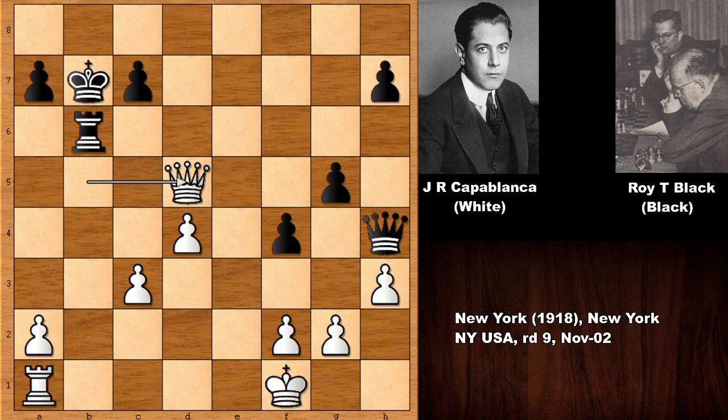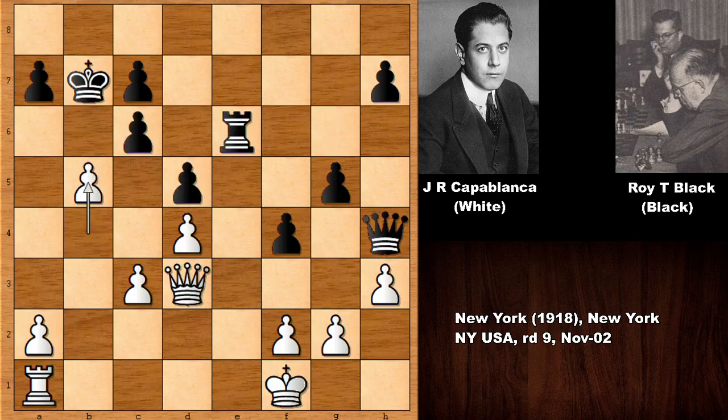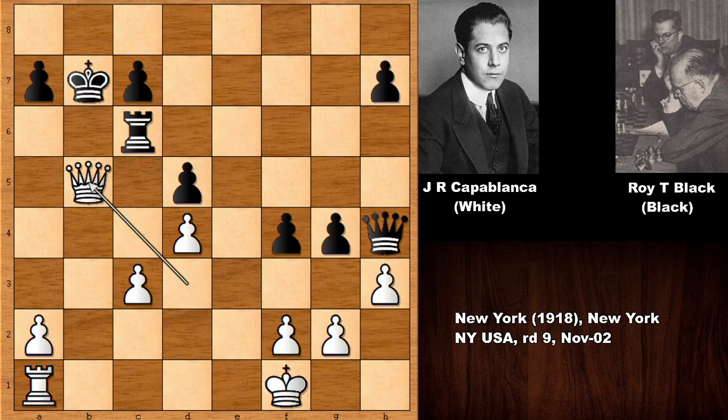White is much better, white is a pawn up. This is why b5 by Capablanca. Black needs to address this. After b takes on c6, this is check, and how to recapture? We have king takes on c6.